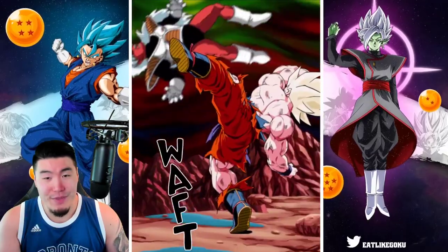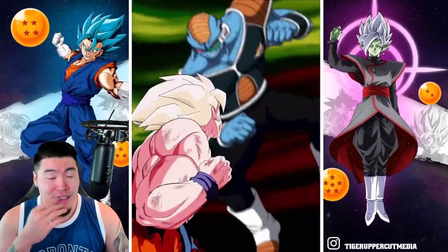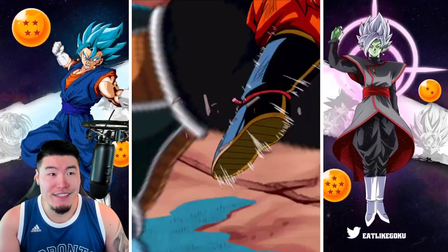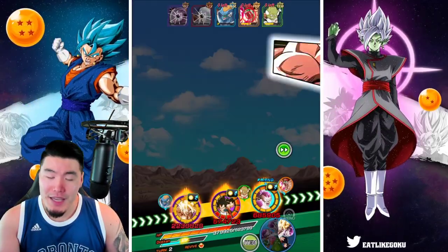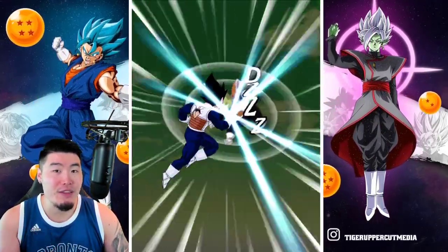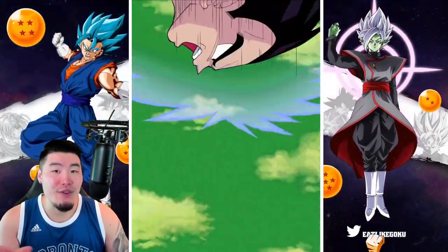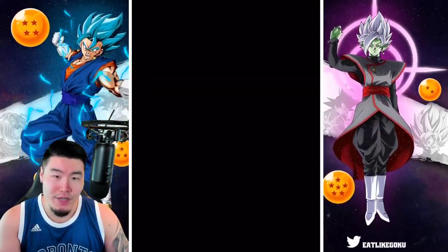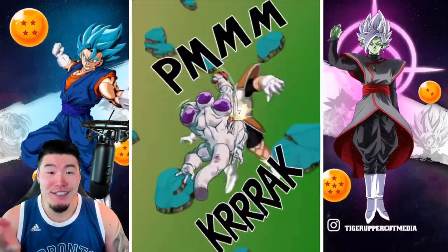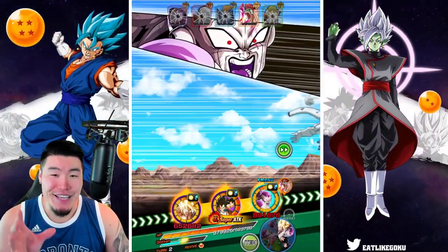This is still a 55% Goku. Unfortunately I wasn't able to pull more than one copy during the Worldwide Celebration. But the next time he comes back around I'm probably going to try to rainbow him, which would be the anniversary, I guess. During the anniversary I'm probably just going to spend so many stones on both banners that I'll end up rainbowing anybody I don't have rainbowed. I need two more copies of the Full Power Frieza and four more copies of the Super Saiyan Goku, but I'm pretty confident that both of them will be rainbowed by the end of the anniversary.